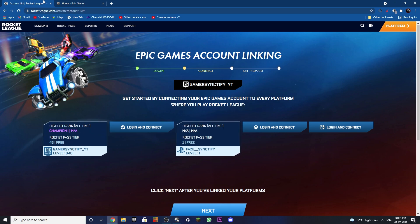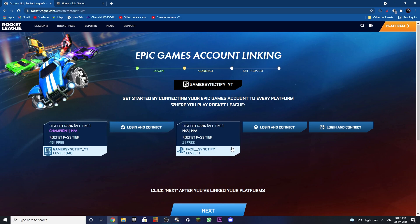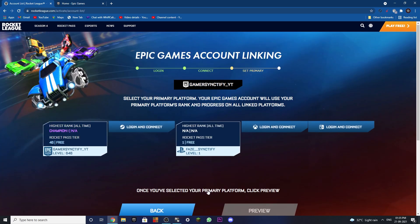Then you can log in and connect with your other platform account to link them together. Once you've followed both of these steps, you will see two platforms right here — just like I can see one Epic Games and one PlayStation. Once you see two platforms, you're good to go. Now click on 'Next.'